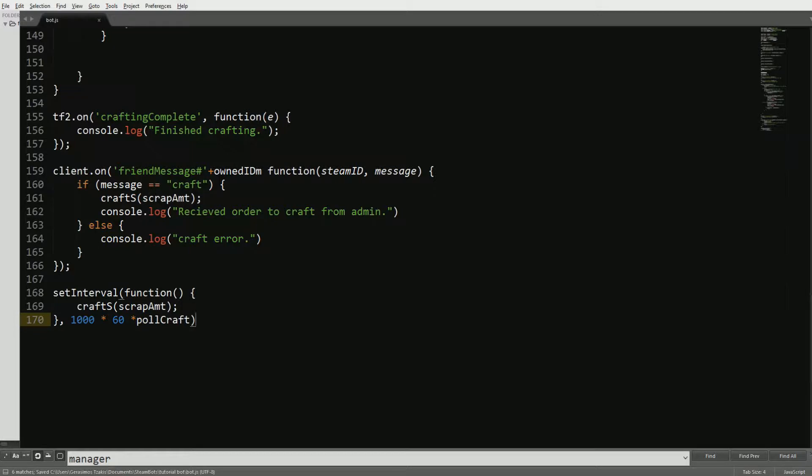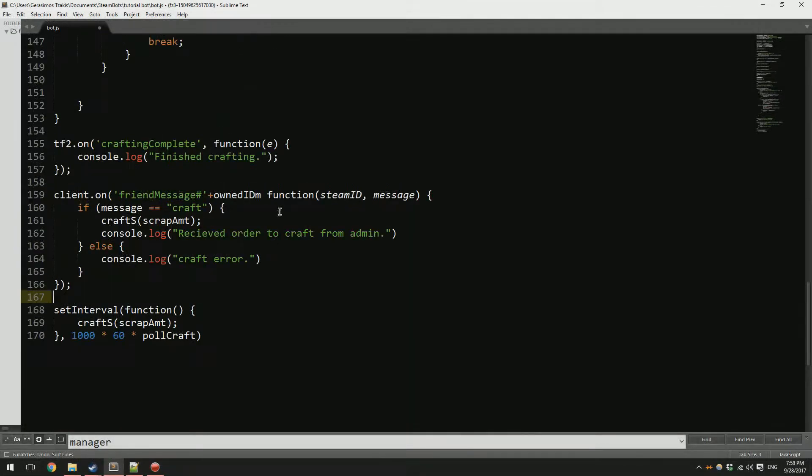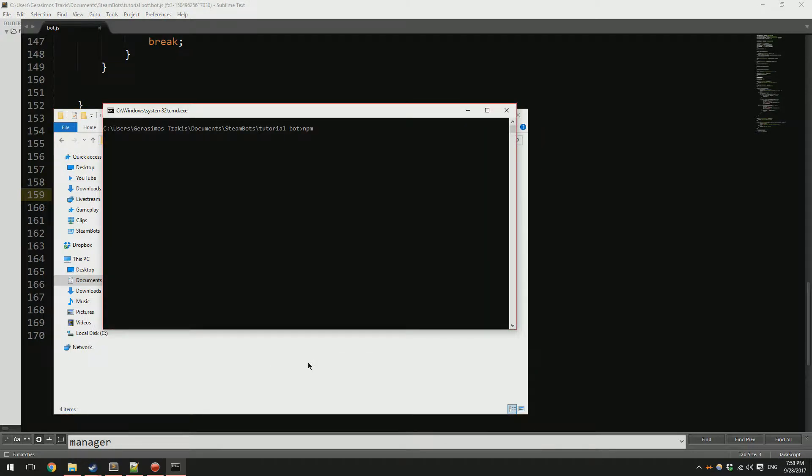Now we're going to go ahead and test it. Before we test the bot, there were some errors — config.owner_id should have a comma, I accidentally typed an 'm' instead. Now it should be perfectly fine. We're going to open a command window and do 'node bot' — if you have a batch file just run that.